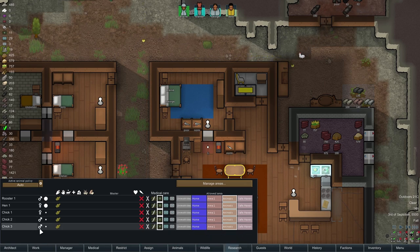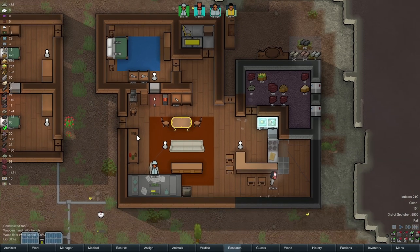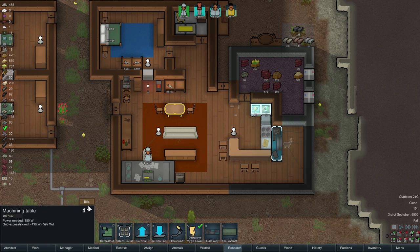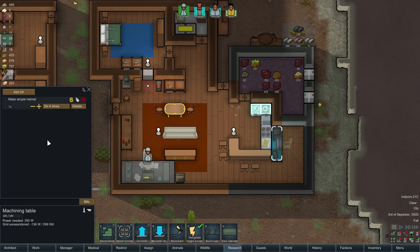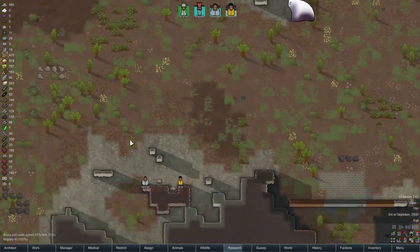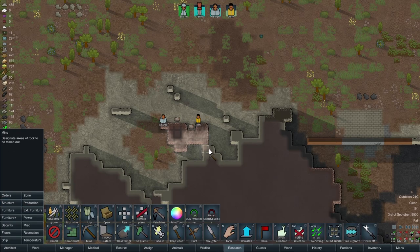How are we doing on chickens? We've got three chicks now. This isn't too many males — we'll wait until one of these gets older and give them the old heave-ho, have some fried chicken for dinner. I would like to make some helmets, please. Don't expect that work to get done anytime soon, but we put it there just in case.